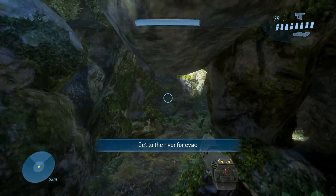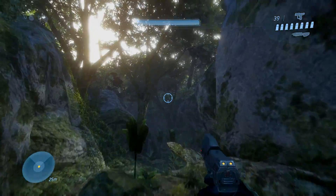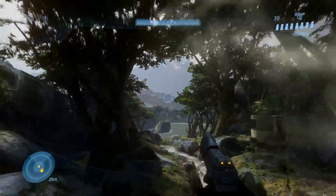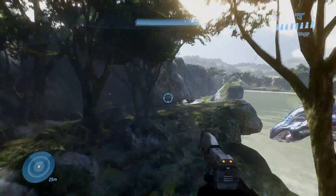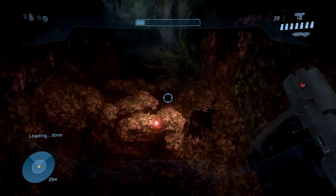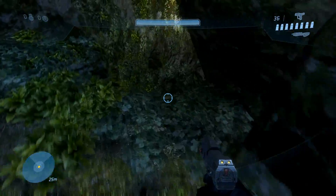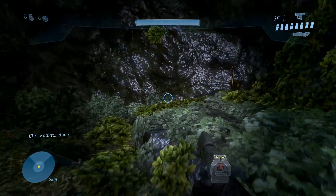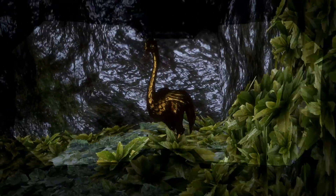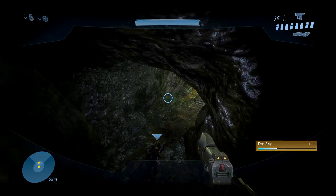Starting with Sierra 117 — load it on Rally Point Alpha and continue the mission all the way through without quitting. Play through until you reach the first cave with red flares in it. There's a drop-off there, and once you go down it, turn around 180 degrees and there should be a Moa statue sitting right on the ground. Go ahead and hit it.